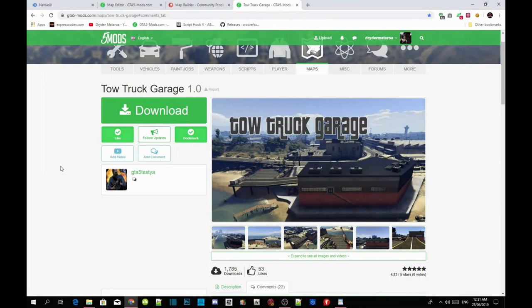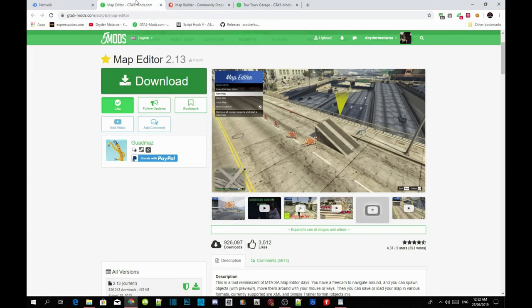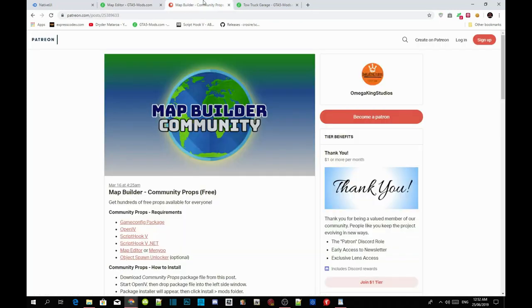Welcome back guys. This video is all about how to install your tow truck garage inside your Grand Theft Auto V folder. Like always, make sure you download all the requirements listed in the description below, and make sure you download this mod too — I will leave the mod link in the description. Don't forget to download NativeUI 1.7 and Map Editor as well, and even Map Builder.